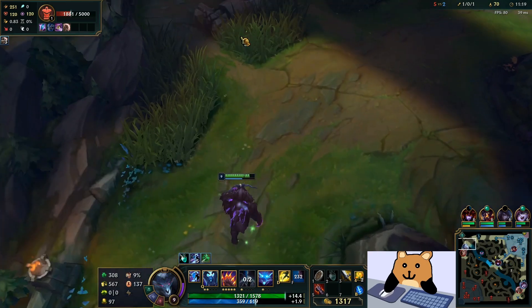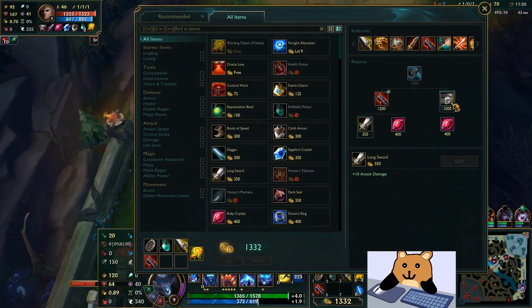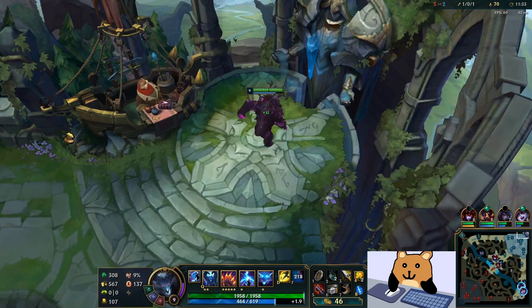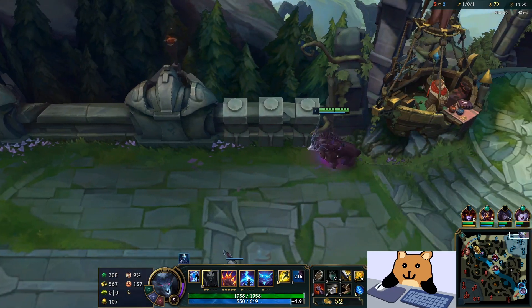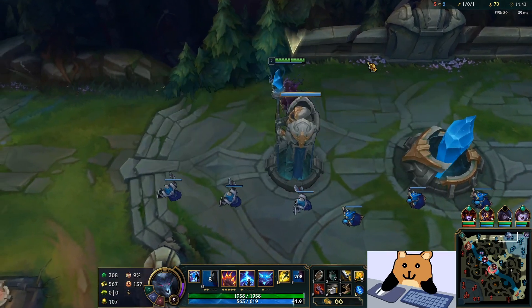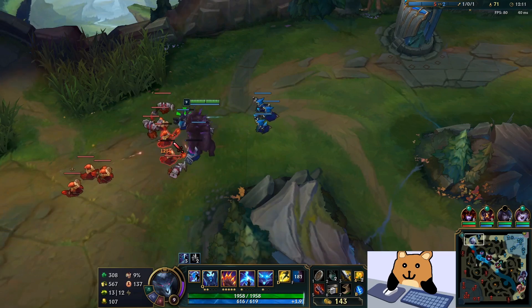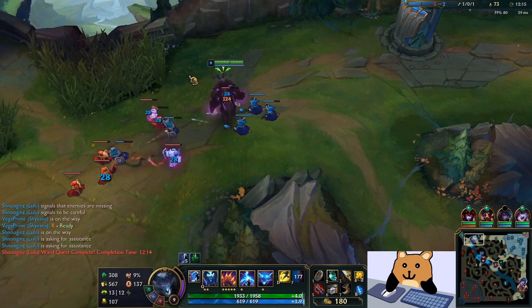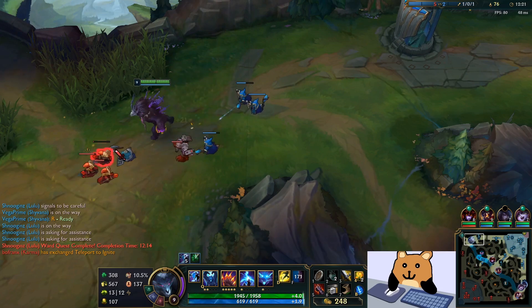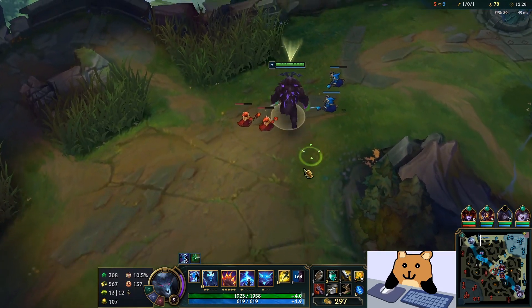I got a few platings there so that's pretty good. Now we're gonna grab boots — I could have grabbed full Merc Treads if I wanted but I don't think it's necessary, not right now especially since I go Q max second. We'll see if we can run them down here. The big thing wasn't items — it was actually our runes. Like I mentioned, these are the best runes to take.